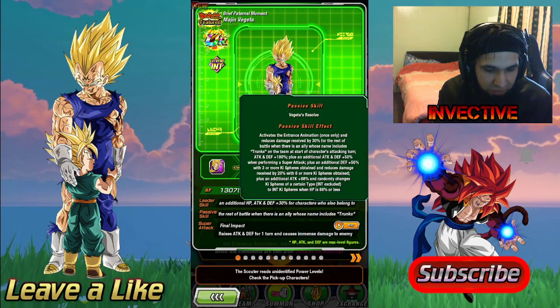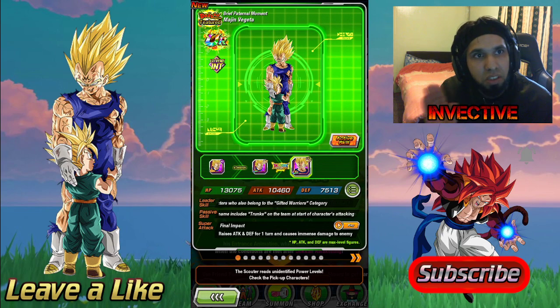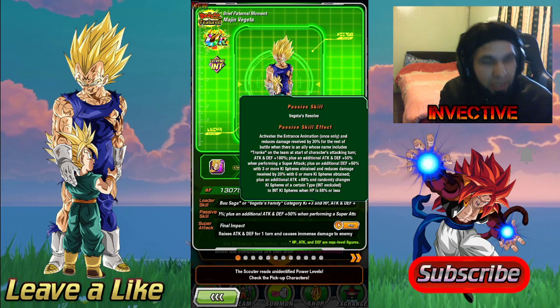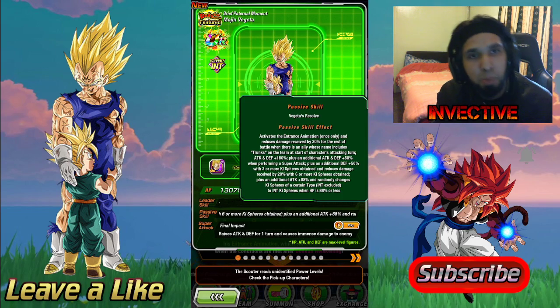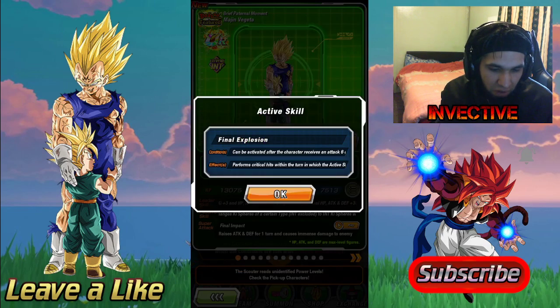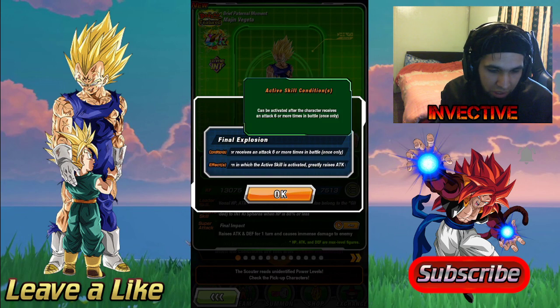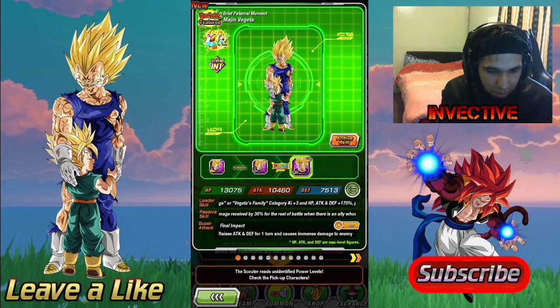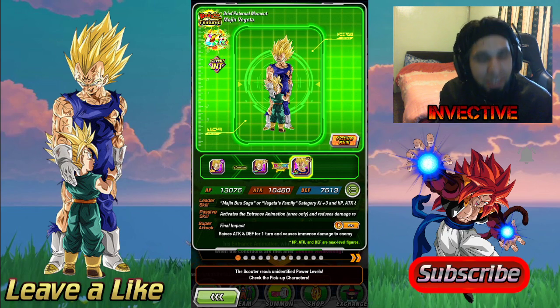He's got a crazy passive: if you've got any Trunks on the team, his defense is increased by 30% throughout the entire fight, plus 30% damage reduction, ridiculous amounts of additional attack, and 180% ATK boost at the start of turn. He gets additional attack and defense +50% when performing super attacks, plus +50% defense with three or more Ki spheres obtained. When HP is under 88%, he gets additional attack +88%, so he does disgusting amounts of damage. His active skill is Final Explosion, activated with six or more attacks received in battle, greatly raising his attack. Amazing animations, amazing card art — Majin Vegeta is here.